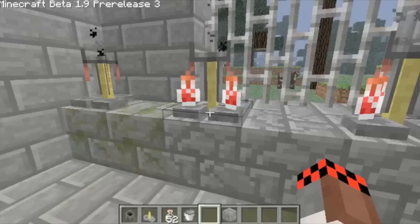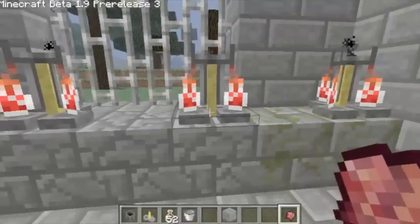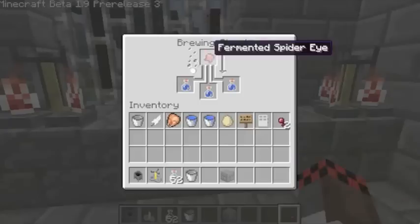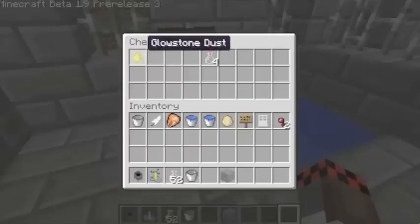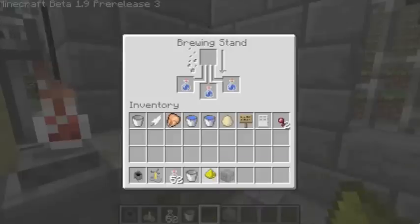So we've got that going in there. Next, the fermented spider eye, which you can kind of gather by now because of what spiders drop. And last but probably not least, the glowstone dust.